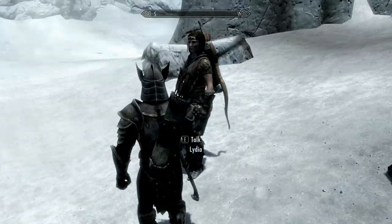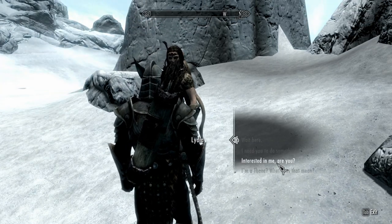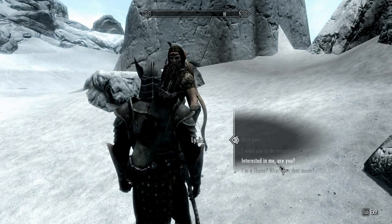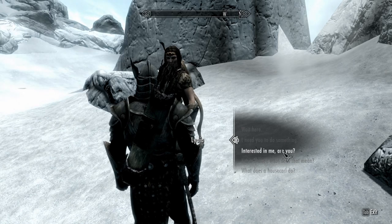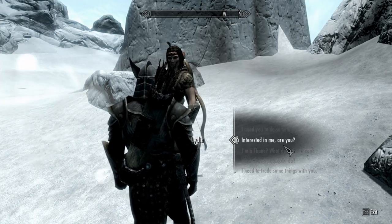Riften is in the southeast of the map. Now we just go up and talk to her. She normally has a response saying 'Oh, is that an Amulet of Mara?' which everyone will have indicating you can marry them. Since I've already done this with her to test it, that line of dialogue doesn't play, but you can see I now have the 'Interested in Me, Are You?' dialogue, which is what triggers the marriage, and which I didn't have before.